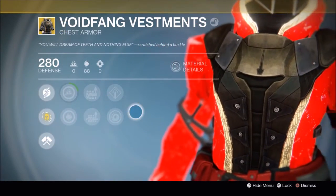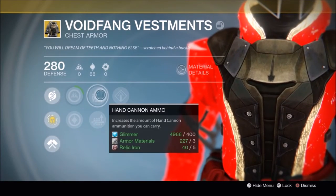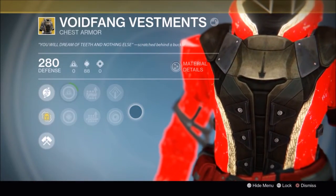Putting that aside, in this episode we'll be looking at the Voidfang Vestments, another vanilla Warlock exotic chest piece which accommodates a niche configuration. In many ways it is incredibly similar to the Lucky Raspberry reviewed in the last episode — it has the same skill tree perks and the same type of exotic perk.